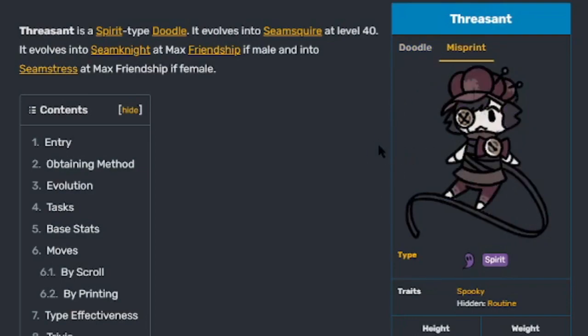Here's the regular and misprint versions. It only has two traits at the moment: Spooky and hidden trait Routine.